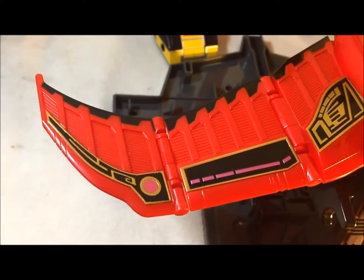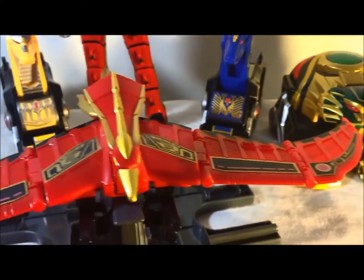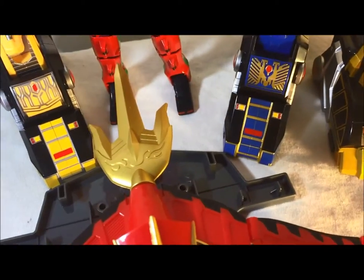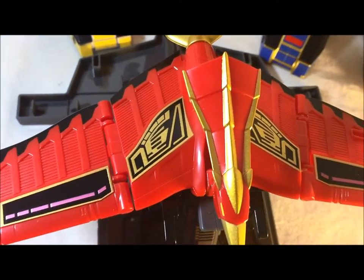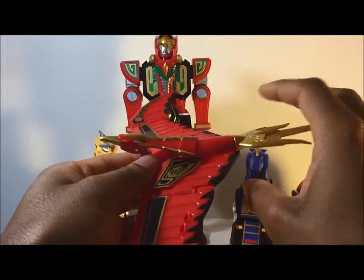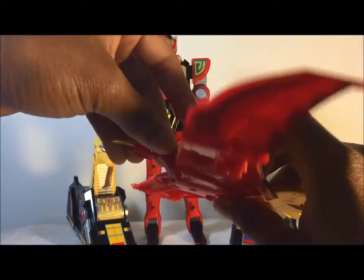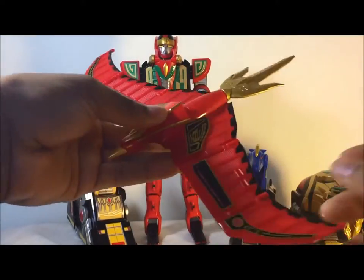Last but not least, we also have the Pterodactyl, which looks very nice. They actually did put some pink in there, which I'm glad about, because it didn't make sense to me that it was for the pink ranger but was red. The actual head does look like a pterodactyl. You can see part of the weapon staff as a tail — they put a nice shade of gold on there, and that came out very good. I've never seen that much detail in the Pterodactyl before. I love how they gave it the gold tips. This head can of course move, and the wings can bend quite far, so you get a lot of motion and articulation out of the wings.